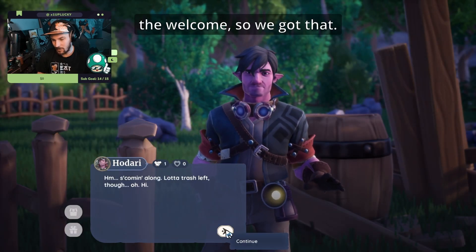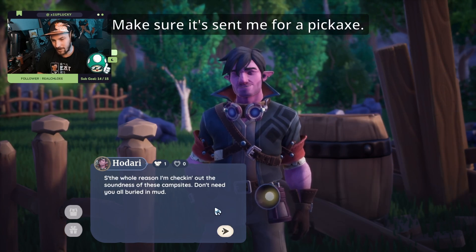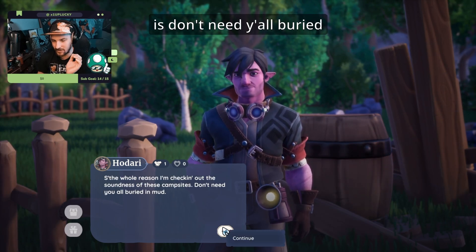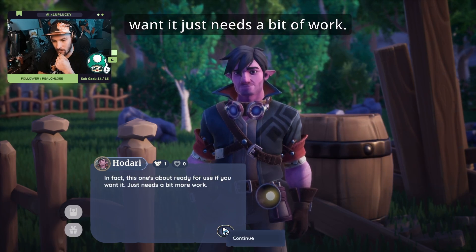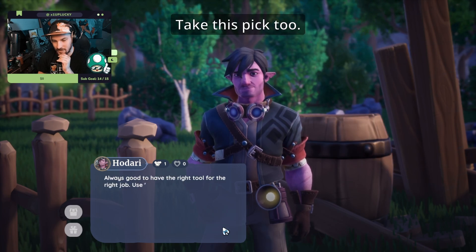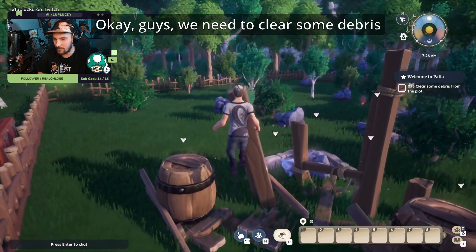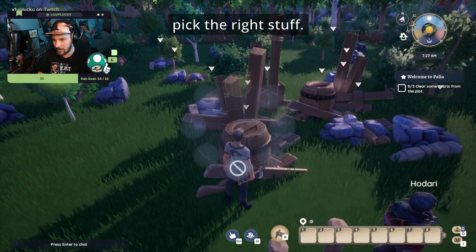This is still part of the 'Welcome to Palia' quest. Hedari says: 'Ashura sent me for a pickaxe. See, the whole reason I'm checking out the sounds of these campsites is I don't need y'all buried in mud. In fact, the one I'm ready to use — if you want it — just needs a bit of work. I see you got an axe, here take this pick too. Always good to have the right tool for the job.'